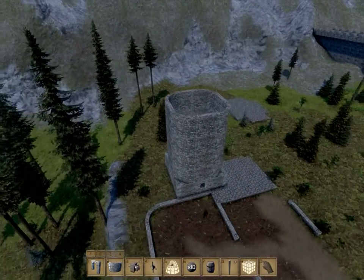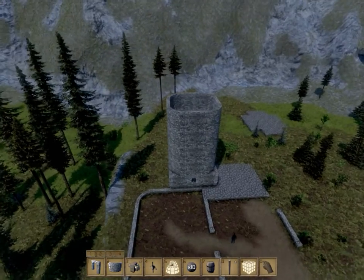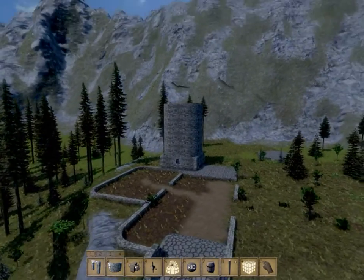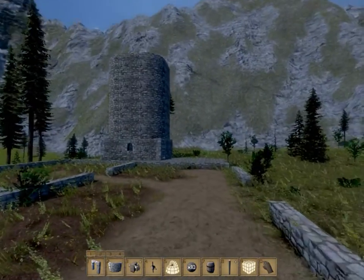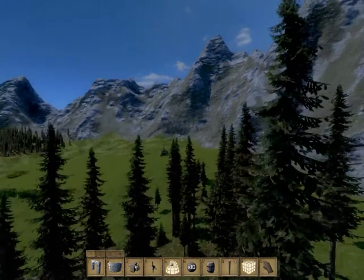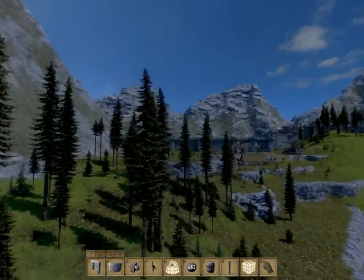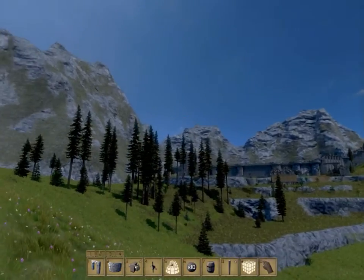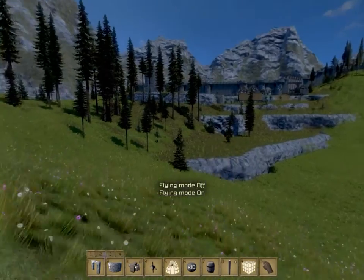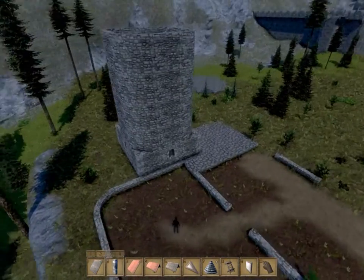I don't know which side I want the windmill to face. It can face towards us right now, and that will look pretty cool as you're walking up to it — you walk up and there's the windmill blade and the little house. But also facing this way will give it a nice dynamic feel as you look upon the castle walls; you would see a nice windmill turning on the left side. I just don't know yet.